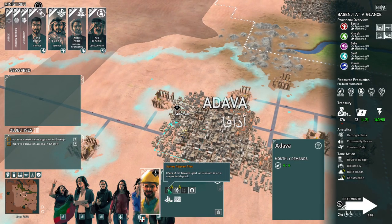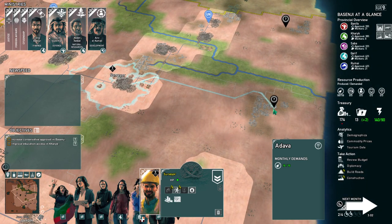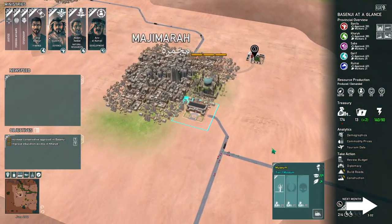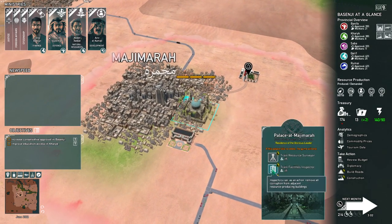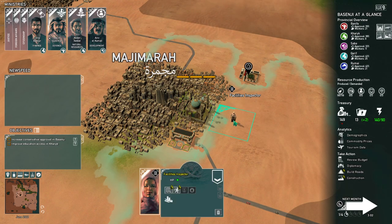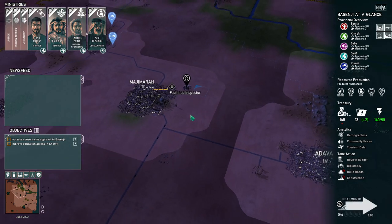Surveyor, I want you to go over there — it's a long walk, but maybe there's a deposit. We can find more oil. We can also bring out another surveyor. Some of these places have corruption and I'm losing two bucks because of it. We can hire a facilities inspector and she'll walk around and tell people to stop being corrupt. Now we've fixed that corruption.